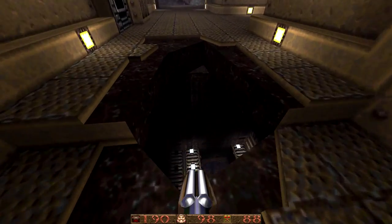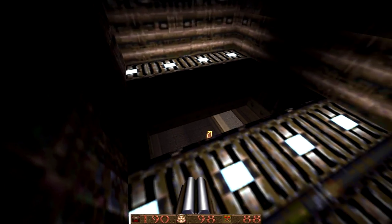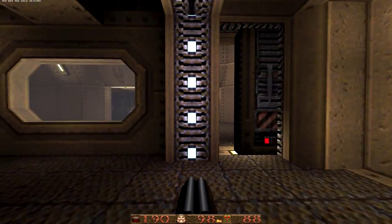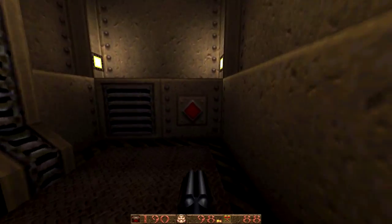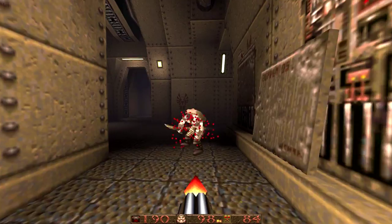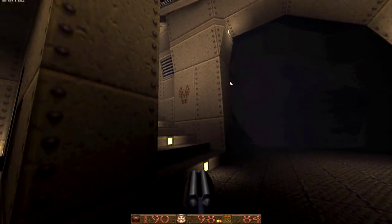Here's the hole that's opened, which leads into the gold key room. Now we can go back to the gold key door, which is at the top of this lift. Again, the layout just interconnects really, really nicely here.